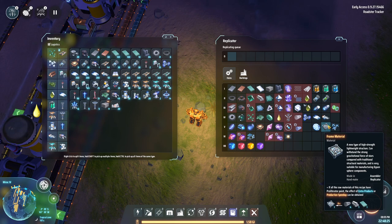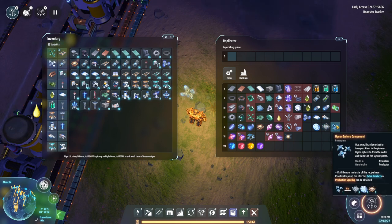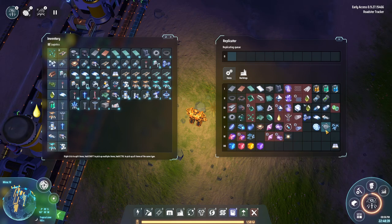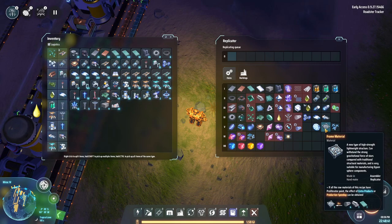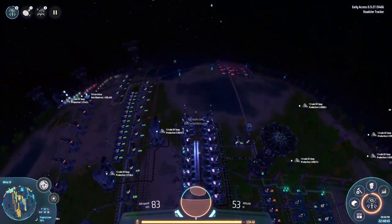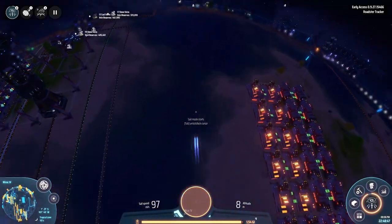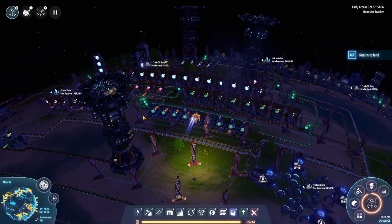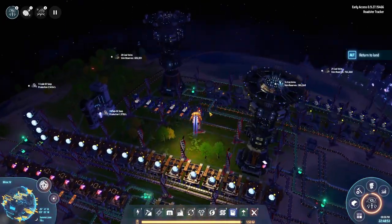We want to start making these frames — that's going to be fun. So four carbon nanotubes, one silicon, and some titanium alloy. Let's start with the titanium alloy.